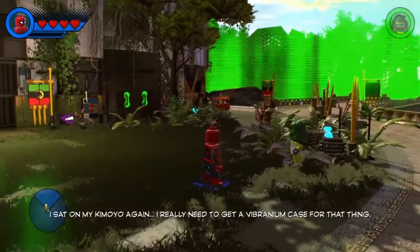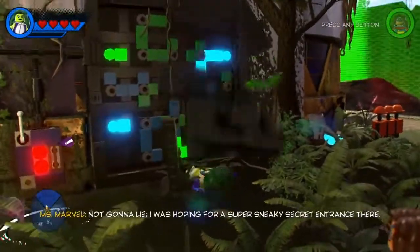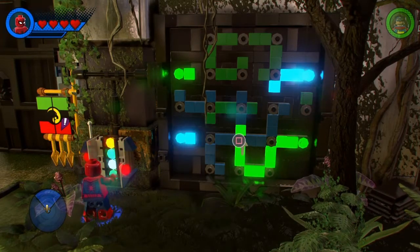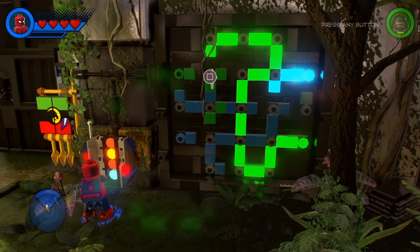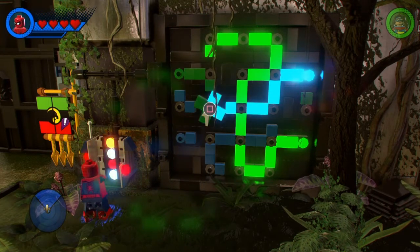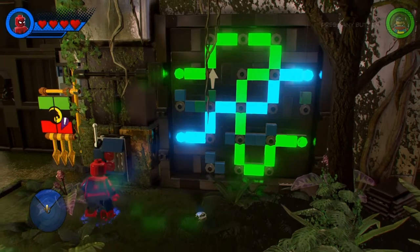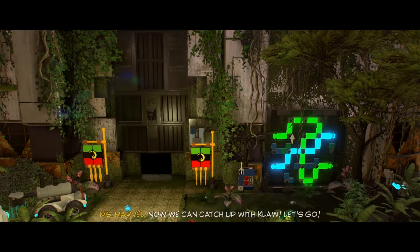So we're gonna use She-Hulk to open the door to reveal a puzzle — super sneaky secret entrance there. Nothing here but a bunch of computer stuff. Computer stuff, huh? That I can work with. We're just pretty much matching pipes to where they light up, trying to light up both caps, which opens up the door. And we're in! Now we can catch up with Klaw. Let's go!